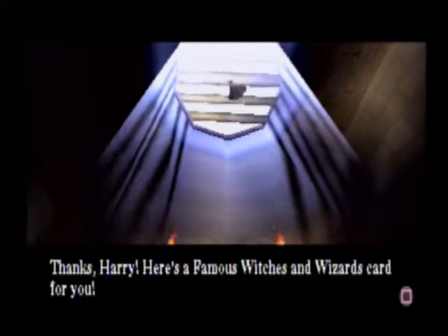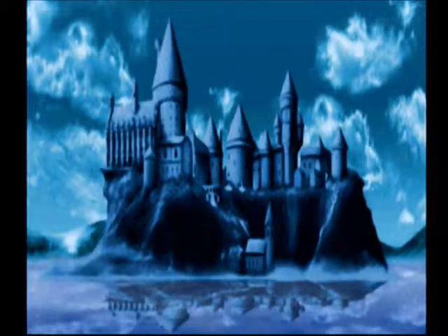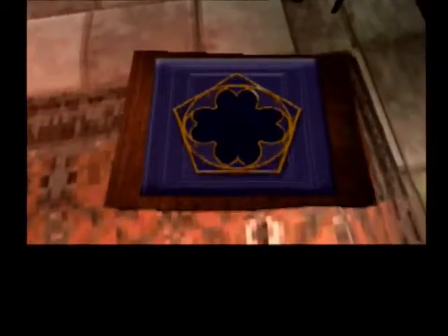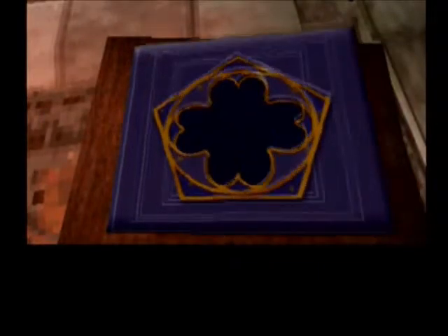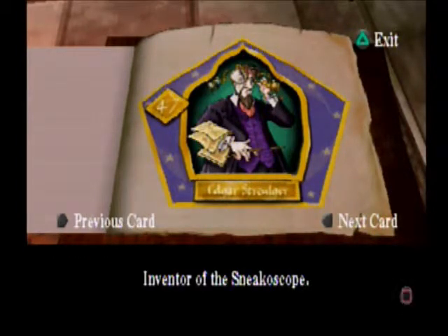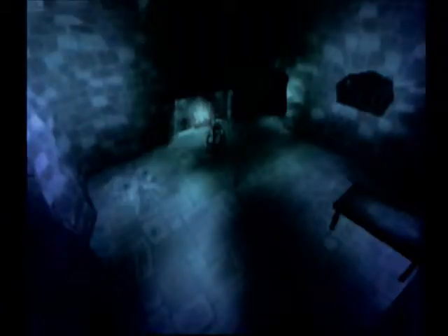Float the kitty — here's a famous witches and wizards card for you. I'm guessing Rowena Raven... no. Helga Hufflepuff. Edgar Struge. Completely off — it looked like a female. Edgar Struge, 1703 to 1798, inventor of the Sneakerscope. Well, it would have been nice to know what the Sneakerscope is.